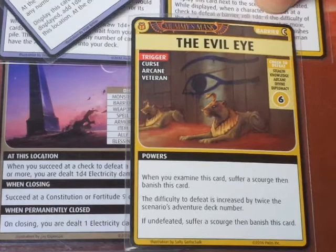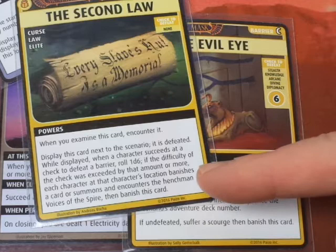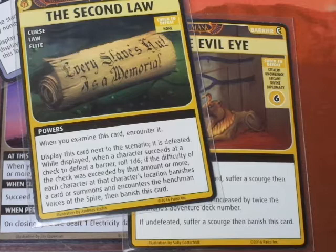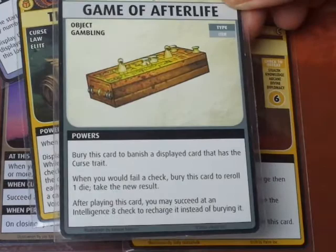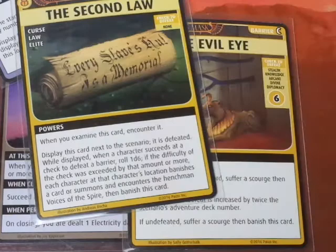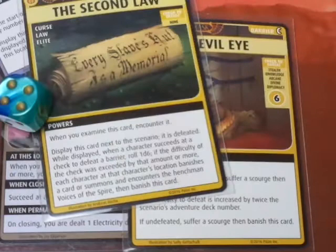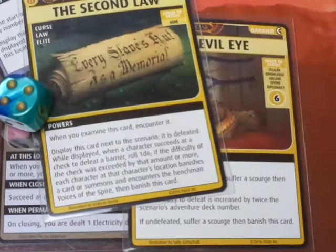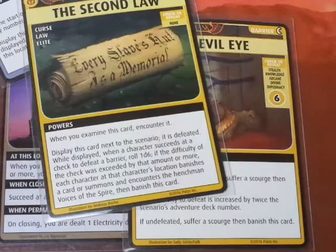Since we defeated the Bane, we roll a d6 for the Second Law. If the difficulty was exceeded by that amount or more, we have to encounter the henchman Voices of the Spire. We rolled a 5, so we use the Game of the Afterlife to bury that card and re-roll. We re-roll and get a 4 - still triggers it. So we have to either encounter Voices of the Spire or banish a card. We choose to banish the Armored Coat we just acquired. Now the Second Law is gone and the Evil Eye is defeated.